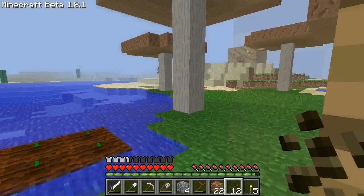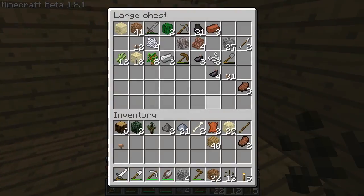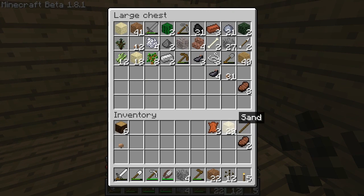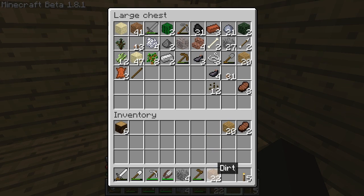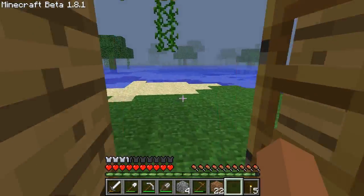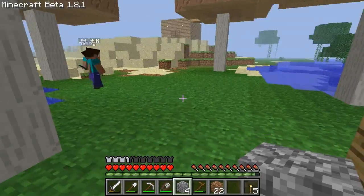Let's just grab a few to go. 12 melon seeds — I'm gonna go back up in the chest. Leaves. Leather. Mushroom. Let's keep these. Alright, I'm gonna go give some melon seeds to my homeboy.